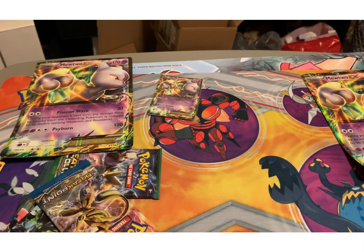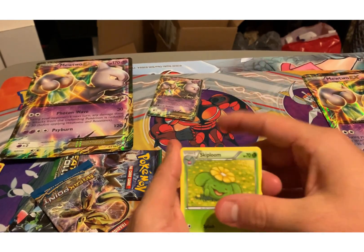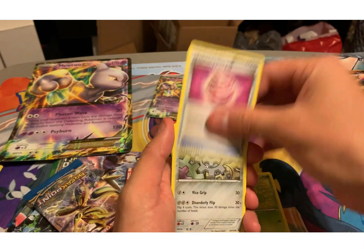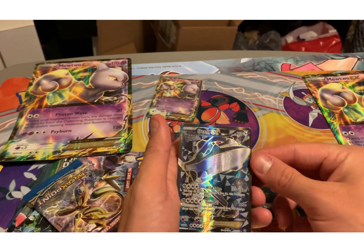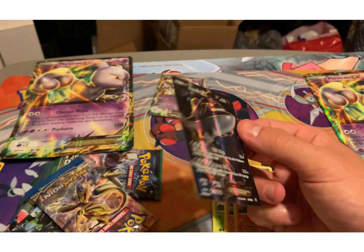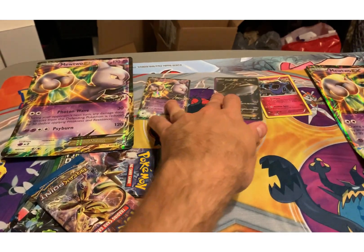Pokemon had a pretty decent drop this last week — got a Mewtwo EX and some other tens and stuff. Looking forward to opening. Joltik, Clink, Tangela, Krogrunk, Krogrunk, and a Steelix EX Full Art! Awesome pull — I felt something on the back end of it. We got a Hollow and a Full Art.